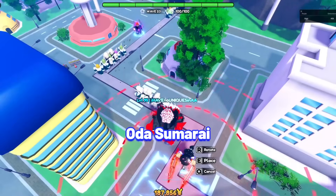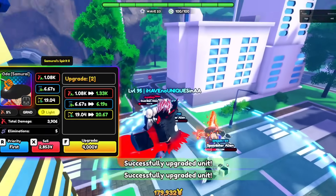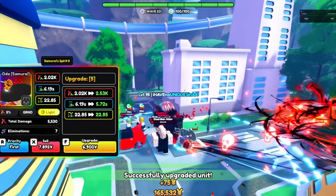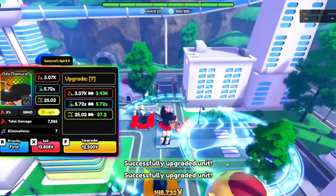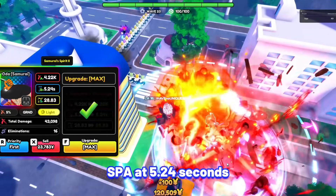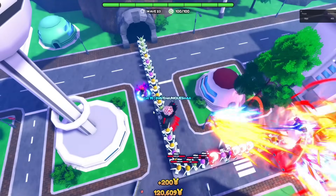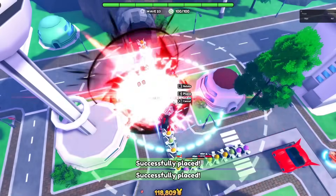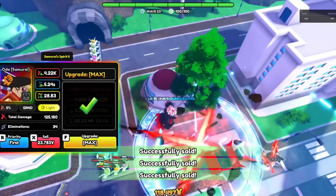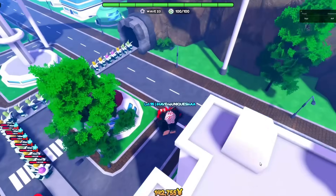Finally, the last unit is Oda Samurai. Oda Samurai is one of the best mythical units with insane passives, multi-hit, and damage at later upgrades. His stats at max upgrade at max Alar: 4,220 damage with his SPA at 5.24 seconds, making his damage per second at 805.34. His passive, Samurai Spirit 2, increases crit chance and crit damage by 4% for each friendly unit in his range, stacking up to 40%, which is extremely good.